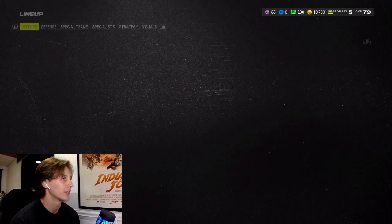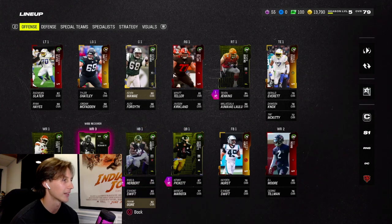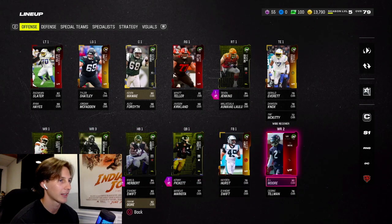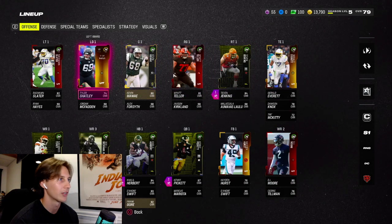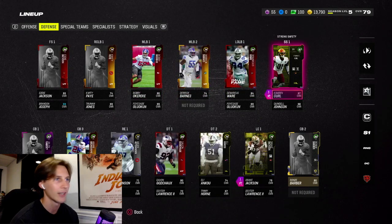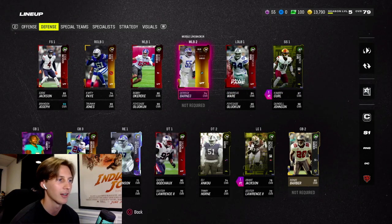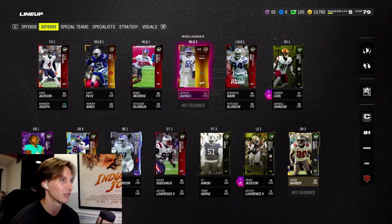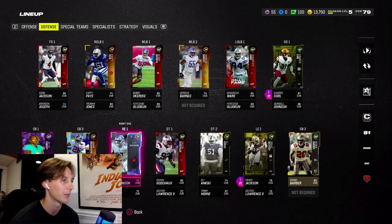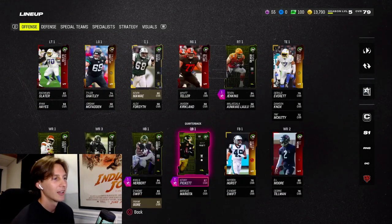If you guys want to see the rest of the squad — we got Khalil Herbert as our running back, D. Swift as the backup. We got free KT out of a headliners pack, DJ Moore and OBJ at receivers, Jerald Everett at tight end. I need to work on the squad a little bit, but this is okay to start. We pulled a Curl out of a pack so we got 87 Curl at strong safety as our user, so our user's gonna get a lot of picks. Defense is looking okay — we need to upgrade Jalen Ramsey but it's a decent squad.